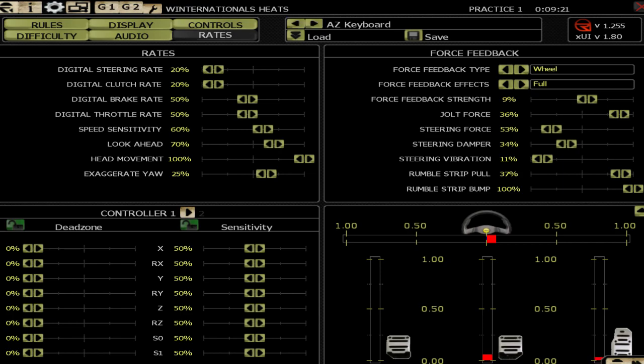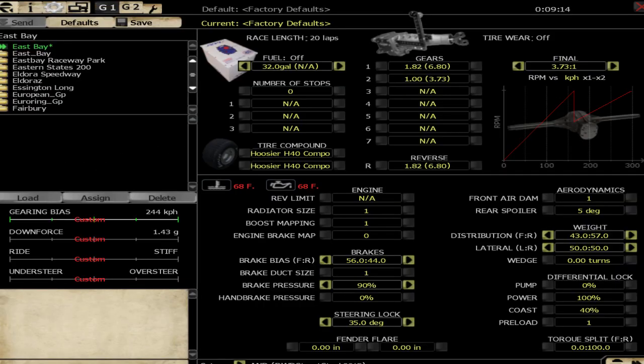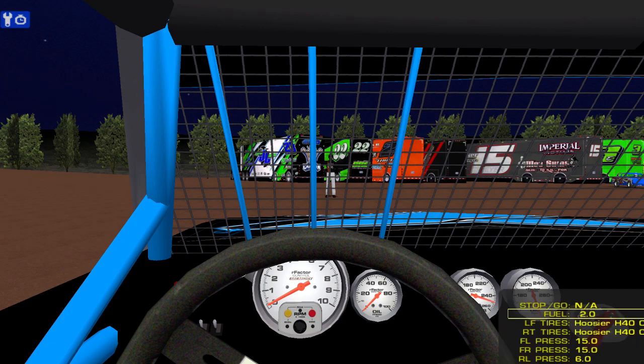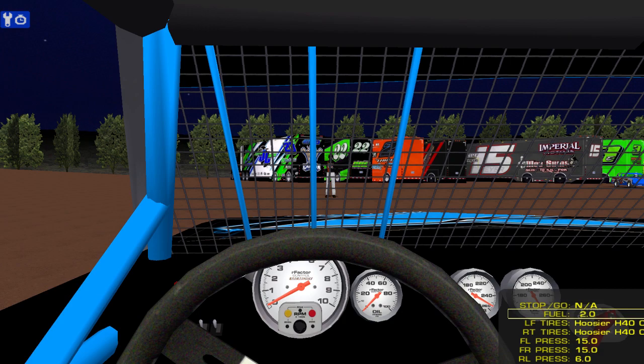Enough of that — let's go ahead and load up a practice session. I'll quickly go into the garage first. I'll shorten the gear ratio a little — I think we'll need a slightly shorter gear. I'll also turn the steering ratio all the way up and the steering lock all the way up.